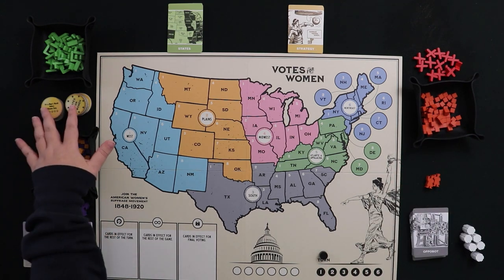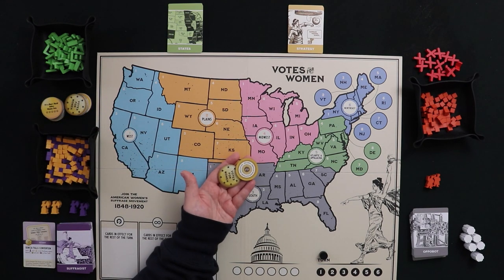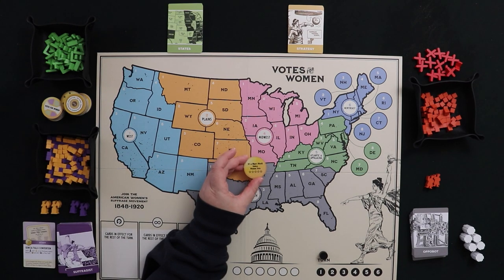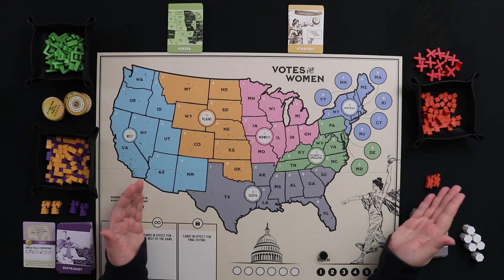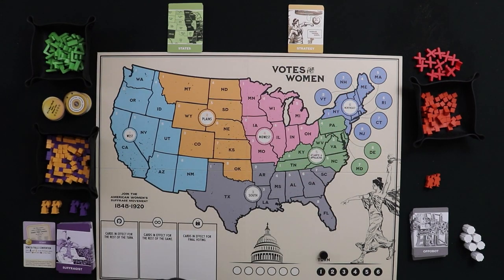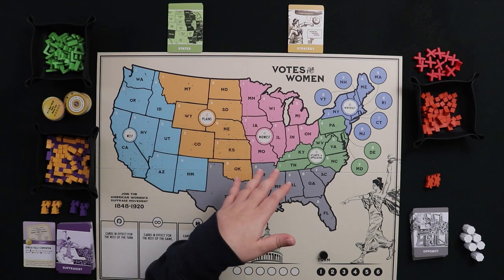The suffragists have buttons — a very important currency in the game. These are patterned after actual historical buttons distributed during this time period to garner support for women's suffrage. In the version where a human plays opposition, there are anti-suffrage buttons, but you don't need those for this mode. We also have green check marks and red X's that come into play when Congress sends the amendment to the states.